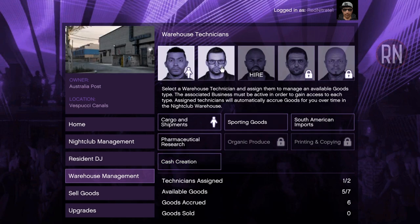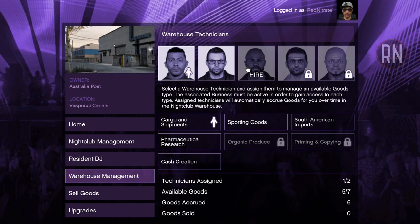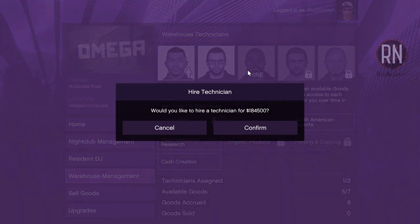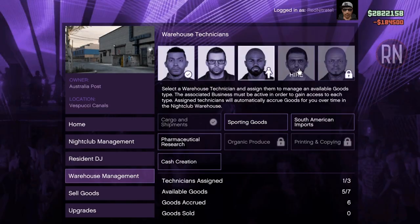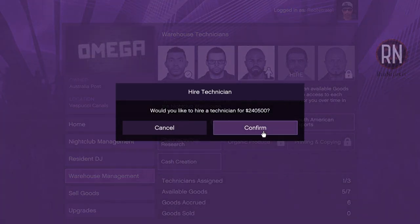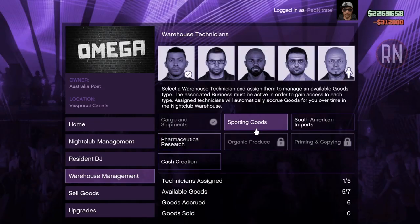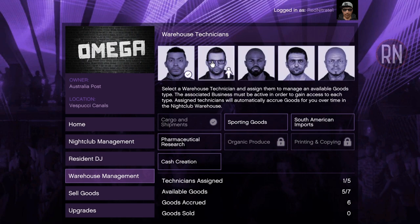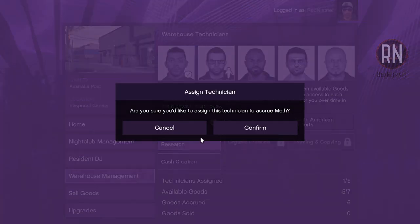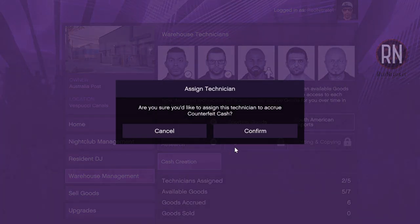Here you can assign technicians to passively collect product from your MC businesses and any other relevant operations such as the bunker. The first technician is free, but the rest you have to pay for. They get increasingly more expensive as you go along, but you don't have to buy them all at once — you can stick with just one or two at first and then upgrade later. Don't hire more technicians than you've got available businesses. Anything with a padlock symbol means you don't own it yet, so only get techs for the ones you've already purchased.